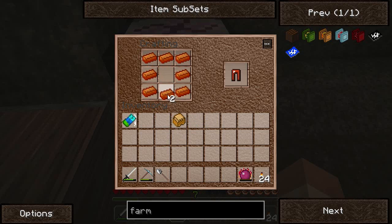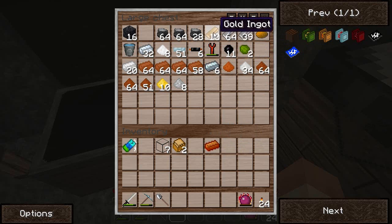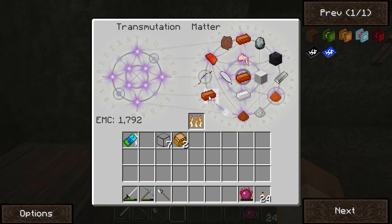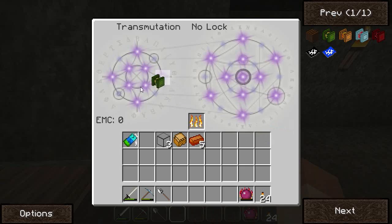We'll need two of them right away. Got the glass and we need more bronze. Glass, glass, sturdy machine, bronze — there's our farm.